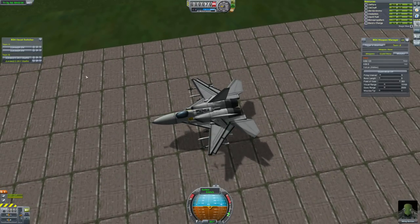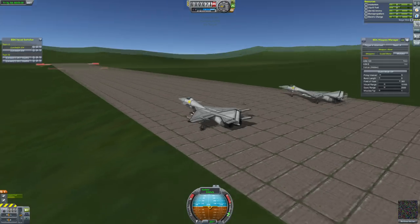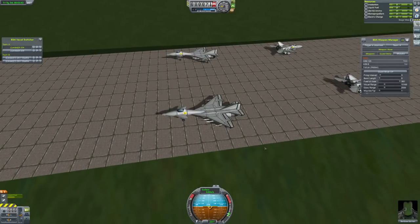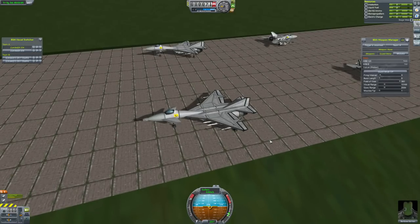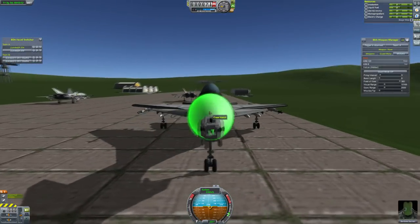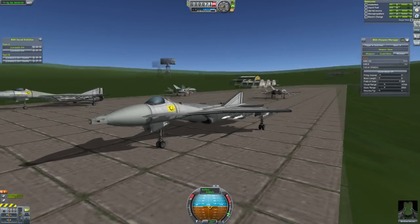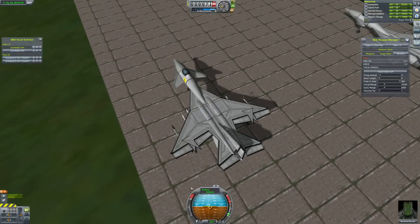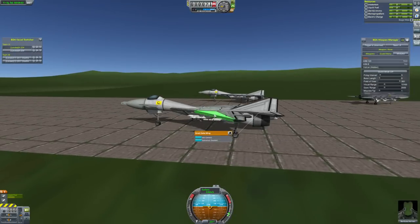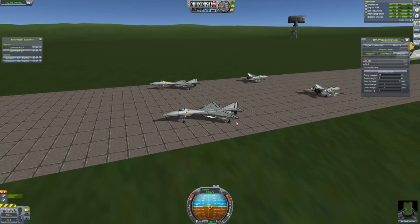These will be going up against the X-204s, which come from Matthew. These are pretty nice — they're quite big, which might make them vulnerable to missiles, but they don't have big wings, which should make them pretty maneuverable. They do have four cannons right at the front — that's a lot of cannons, and having them right in front will make it easy to aim. They've also got custom canards and two engines. Anyway, let's get them into the air.